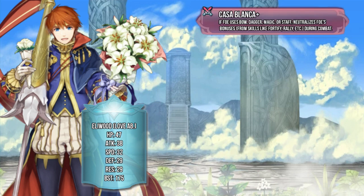First up, Casablanca is his weapon, and just like all of the other seasonal weapons that have come with the Love Abounds banner, it's the same basic thing. It's a nice advantage for destroying certain foes who may have stat buffs and things like that. All in all, it's a decent weapon — it does pretty well for what it needs to do, and it can be a good base kit weapon for you.